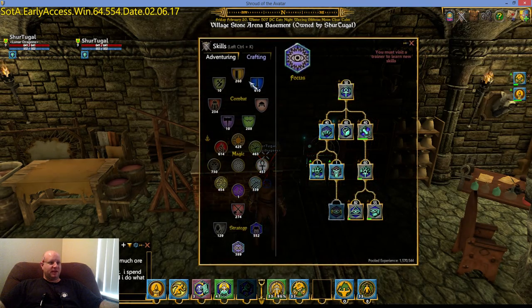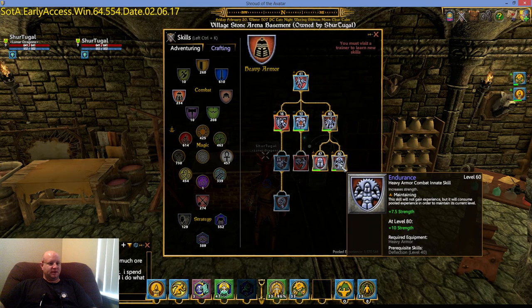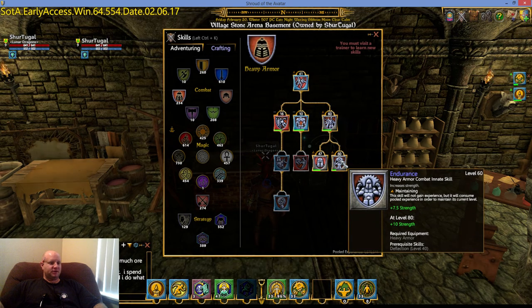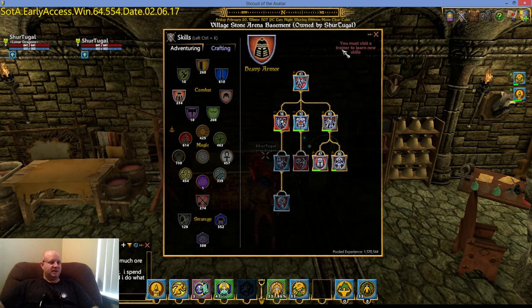Now I'm going to talk about the innate skills — skills that, once trained, will always add to your health bar without you actively doing anything. The first one is in heavy armor: Endurance. Endurance adds strength to your stat bar, which increases your carrying capacity, adds power to your sword swings, and adds health to your health bar. I have it at level 60, which currently adds 7.5 strength to my stats. To take full advantage of this, note that it requires you to equip heavy armor.